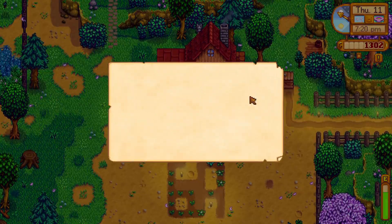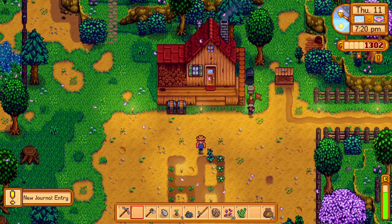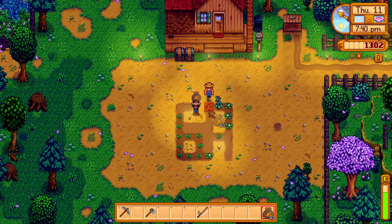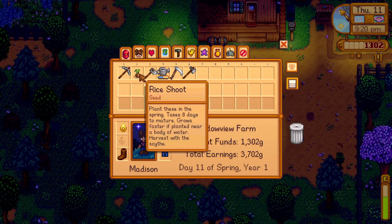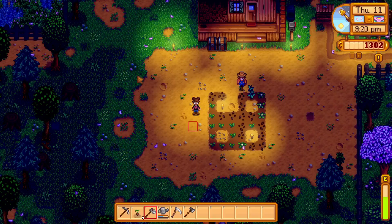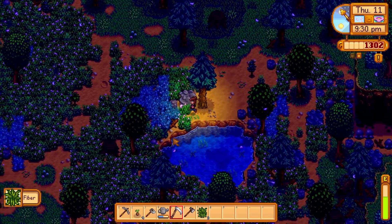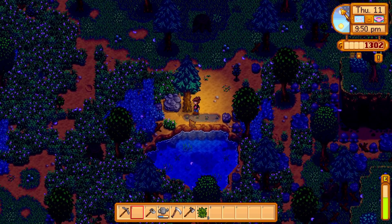That was actually a really good day. Oh, there's more — missing: Oh no, my favorite ax. Well, I know exactly where to find this. It's a fun little Easter egg hunt thingy. I'm not going to actually show you where I find it because if you don't know, I think you should go find it for yourself — it's just fun. These rice shoots we got take eight days to mature, and they grow faster if planted near a body of water. So I'm going to come down to our little pond, clear out some space, and plant these right here. I think I got four of them. The nice thing is you don't actually have to water them.